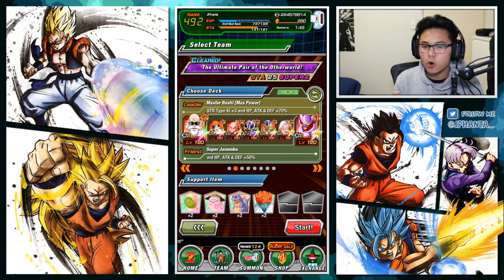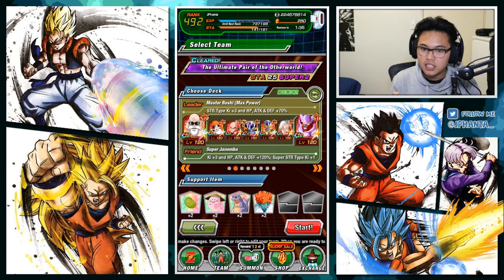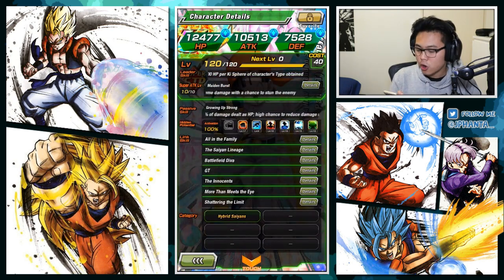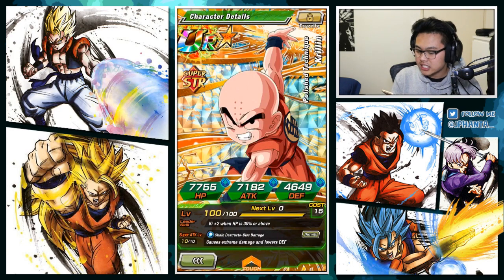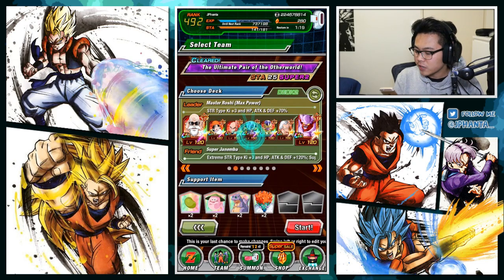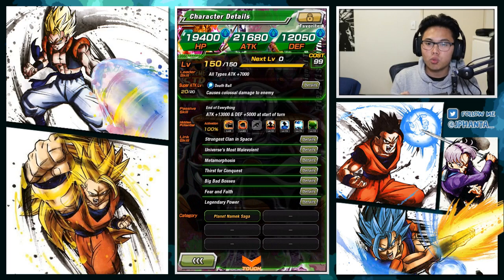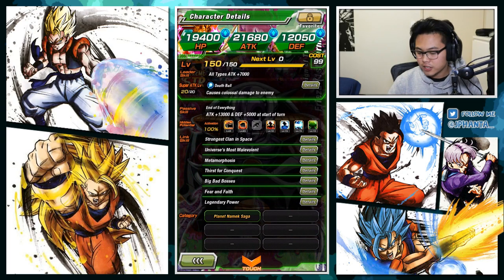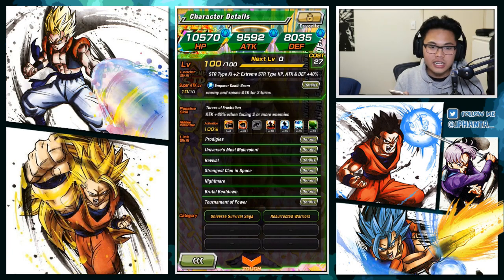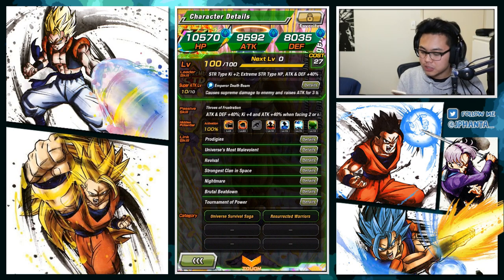Definitely worth it if you are having troubles or if you summoned the Vegito. For our leader, we have Master Roshi — STR types, key plus 3, HP attack and defense plus 70%. Next, we have V-Pan. She's a nice defensive unit and she does damage reduction, stuns and heals. So hopefully with that we don't have to use any items. Krillin here gets a damage reduction of 50% when guard is activated — you get him from the Barbershop. Then we have LR Freezer. He should be very easy for you guys to farm, especially when ECA Gohan starts to finish and then Freezer's campaign comes around. Very easy to grind up. Hopefully you guys have this by the time Gogeta and Vegito end. Next we have Golden Freezer. He's a good linking partner for LR Freezer, good defensive capabilities, supreme damage, nice attack boost of 40%.